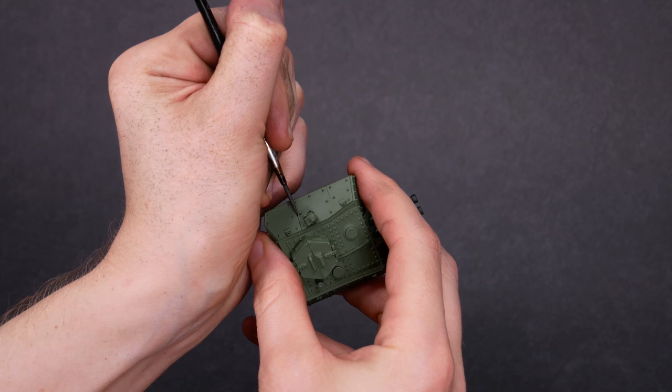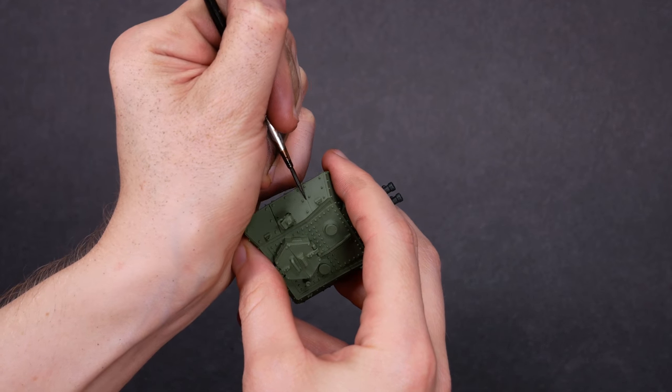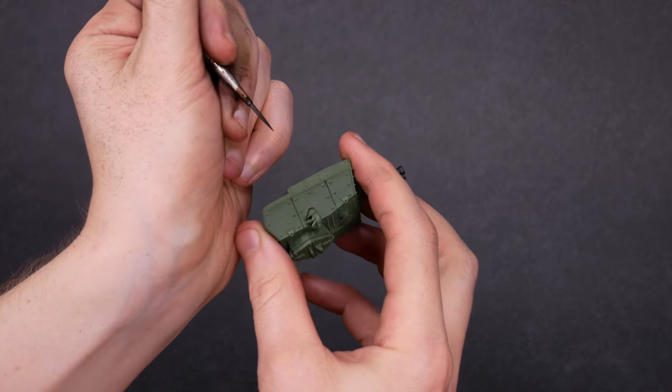I started by pin washing all the cracks, seams, and bolts on this vehicle using black and brown oil paint heavily thinned with mineral spirits. This oil wash is great at getting down inside those cracks. In the areas where I'm able to be neat and tidy, this will add shading and definition — and if I color outside the lines, well then it's oil, dirt, and weathering. Win, win, win.